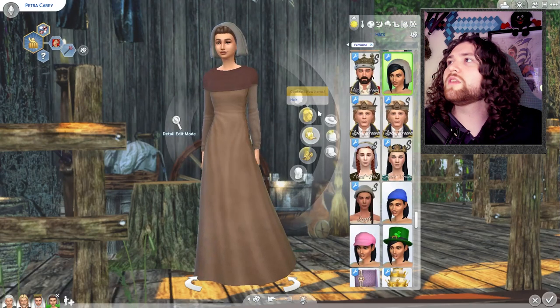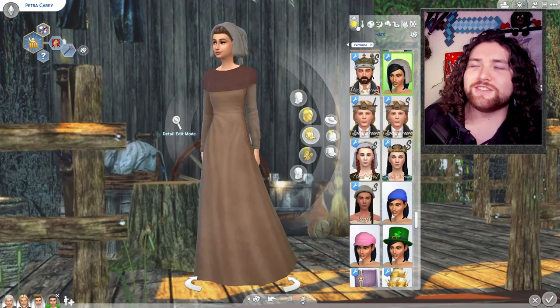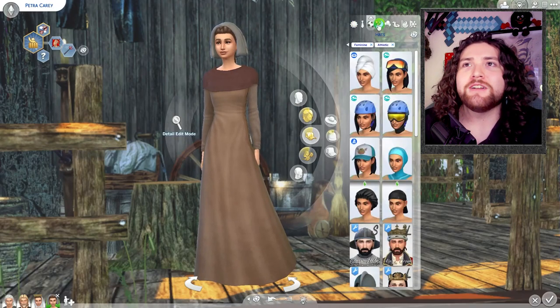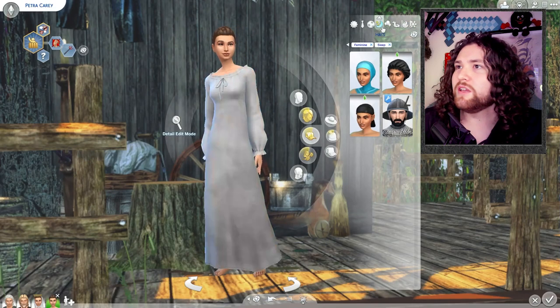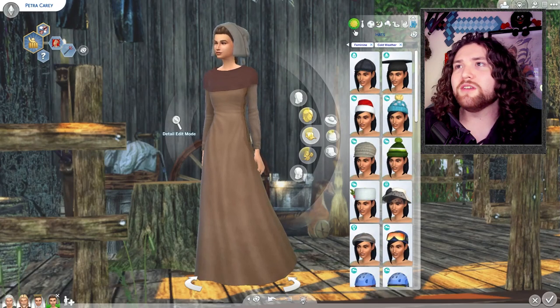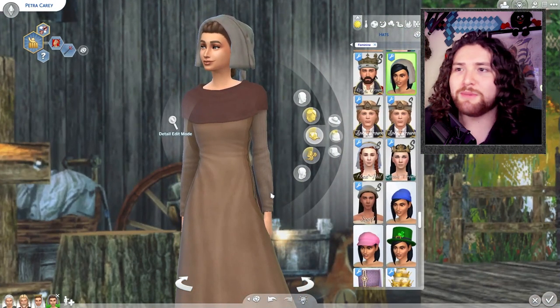Here is Petra Carey. Petra literally means 'stone,' which I thought was kind of funny. She has very earthy-toned clothing. I also didn't realize that body hair was a thing in the game until literally yesterday — it's so weird to see sims with body hair now.